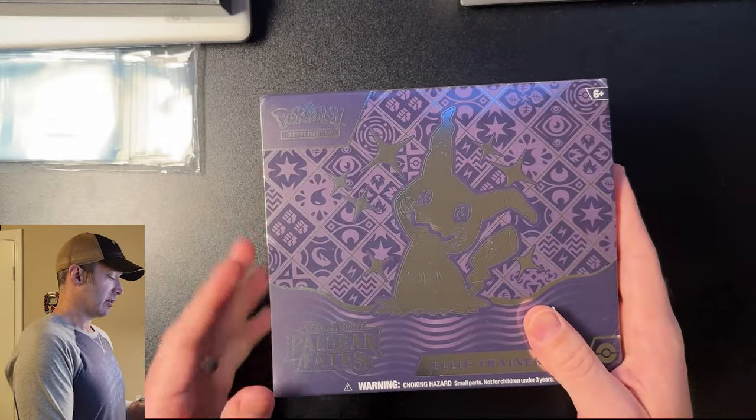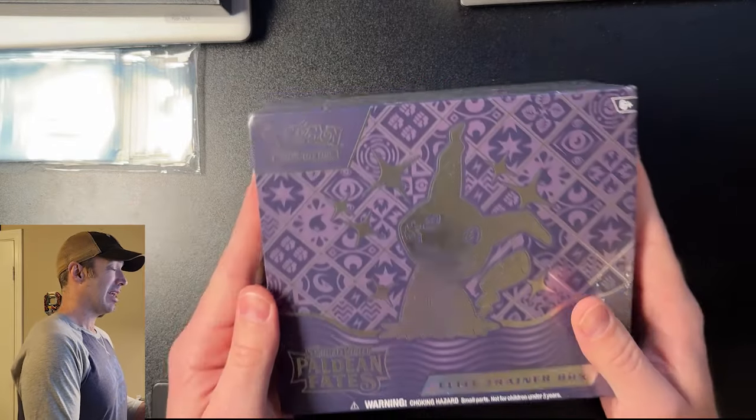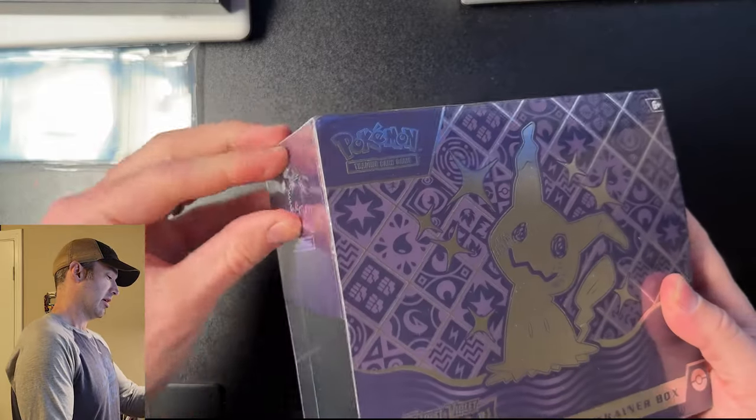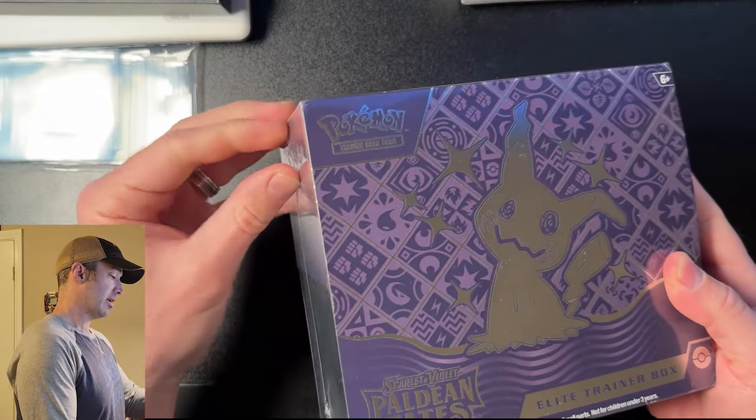I bought the cheapest Paldean Fates ETB from Amazon and we're gonna open it together. Amazon has these on sale right now for $38, and I bought one because this is my fourth ETB to open.